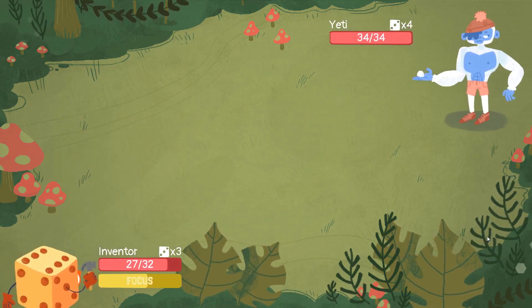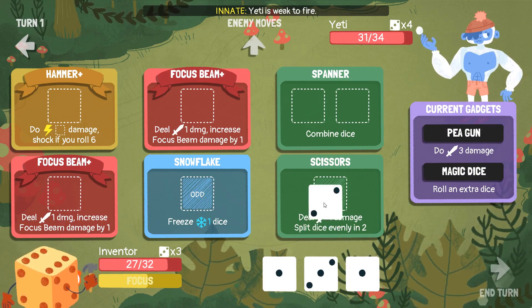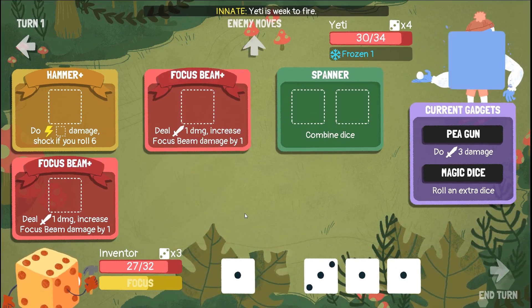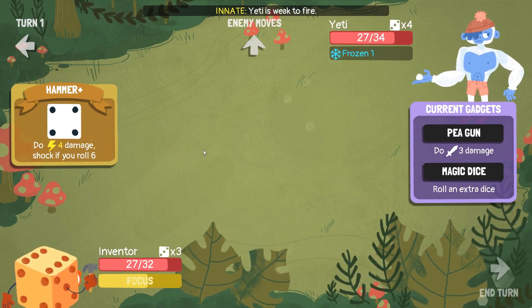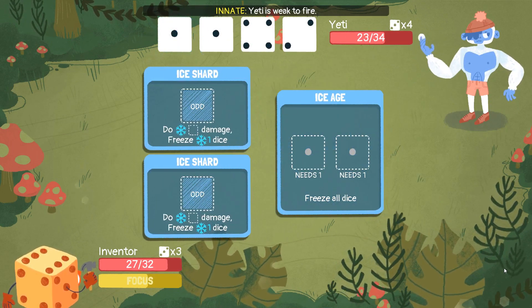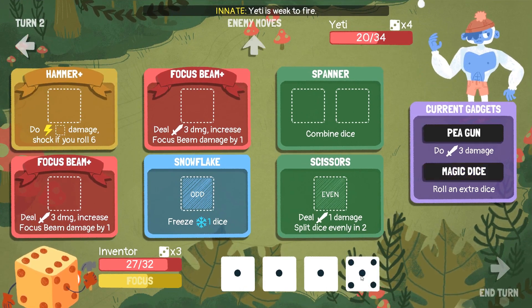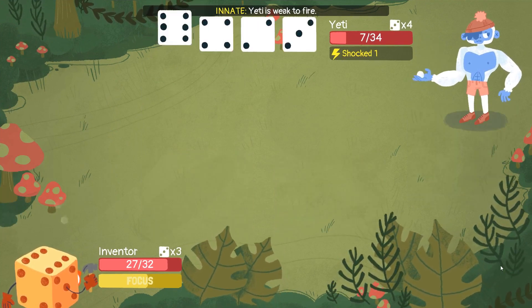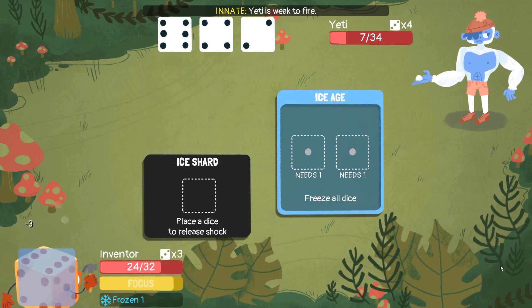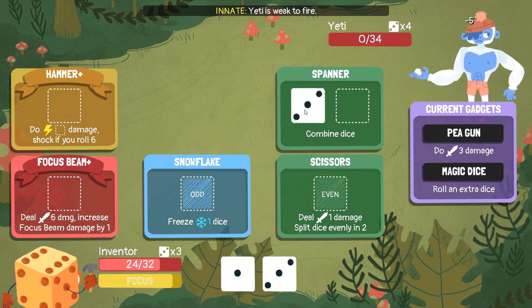Let's fight the yeti. Nice thing about the upgraded focus beams is it doesn't matter what he does, basically. We'll split that and freeze one. Combine those to get a four, which we put into the hammer - do that little bit of extra damage. So he's going to freeze all of our dice but not do anything else because he can't. We can combine those, do six there. Focus beam, bam, we did it. Nice.